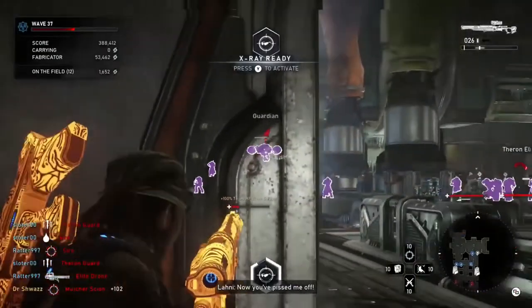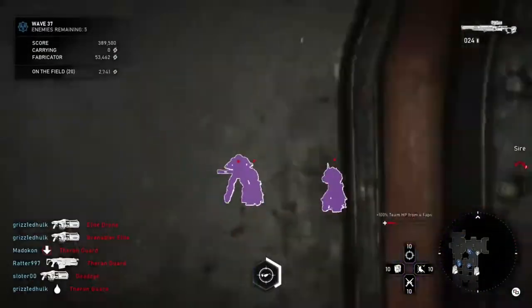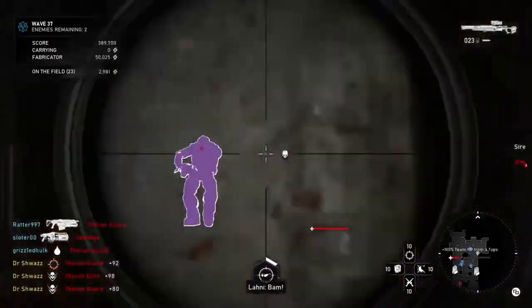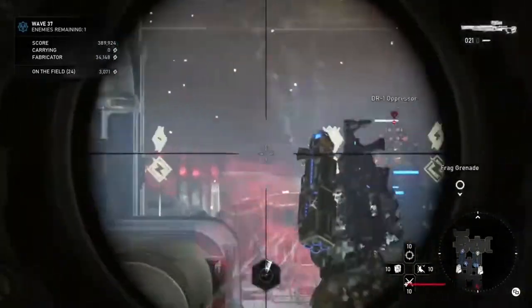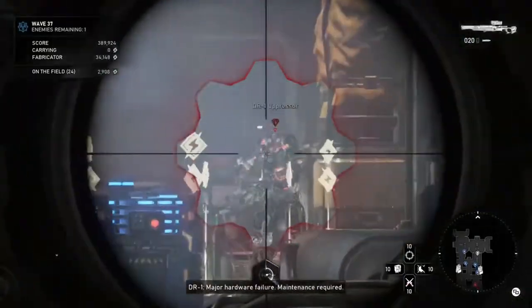The more walls the better, so use that to your advantage. That goes on to tip number three: you deal more critical damage to enemies in X-ray if they're shot through a wall — the more walls, the more multiplying damage you get. Since precision shots penetrate through targets, you may be able to get collaterals that way, though it doesn't happen that often.